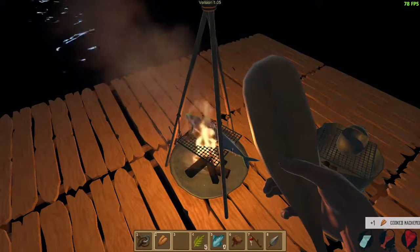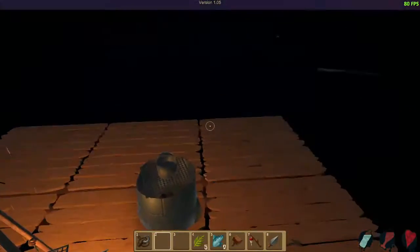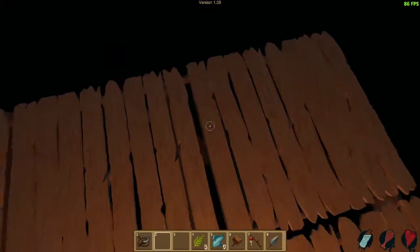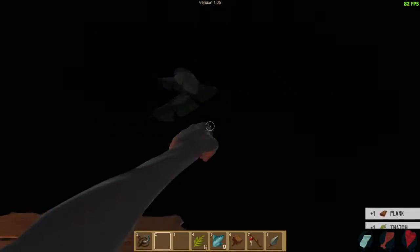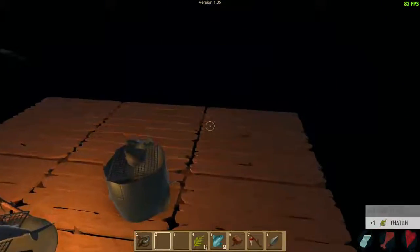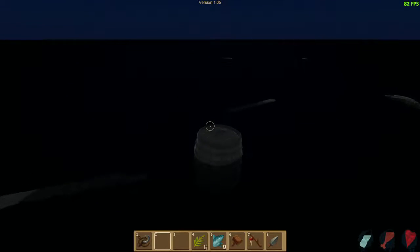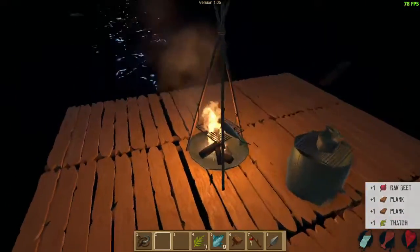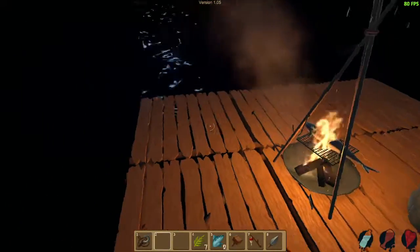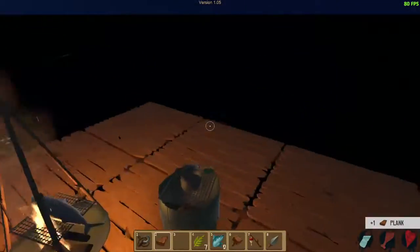So if you have a fish in your hand while you go to pick up a fish that was already cooked, it will remove the cooked fish and place the new uncooked fish back onto the cooking pot. A viewer says to check out a video on YouTube. Alright, I will check that out after I'm done this installment of Raft.